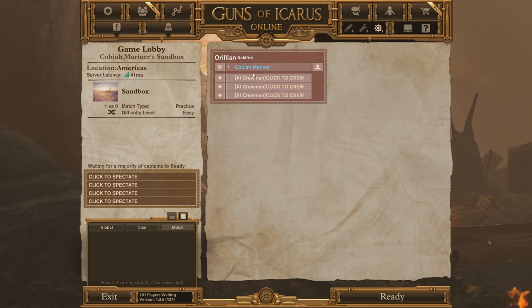Once you join a ship, use the L key to type in crew chat — only the people in your crew will see it. T is for team chat, all ships on your team can see it, and J is all chat. X is lobby voice chat — everyone can hear your voice in the lobby screen. C is team voice chat, and Z is party voice chat — correct me if I'm wrong.